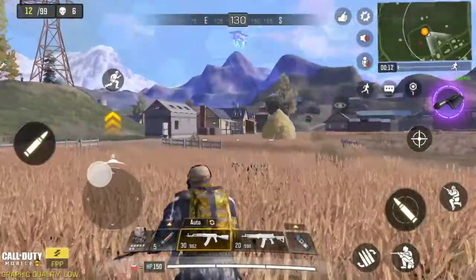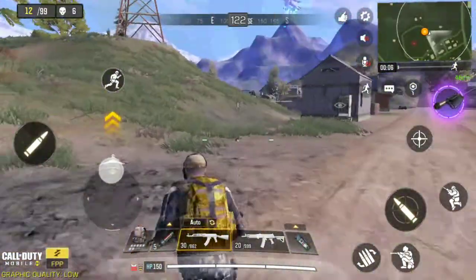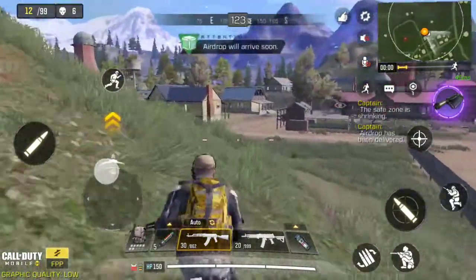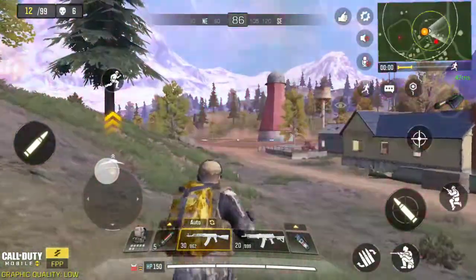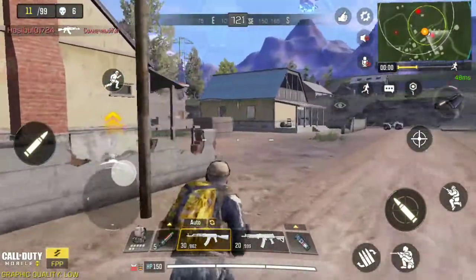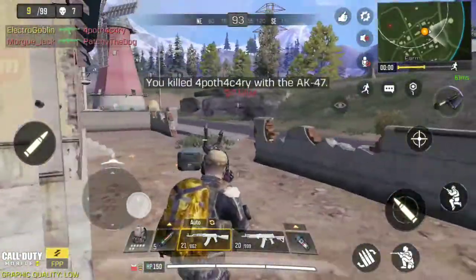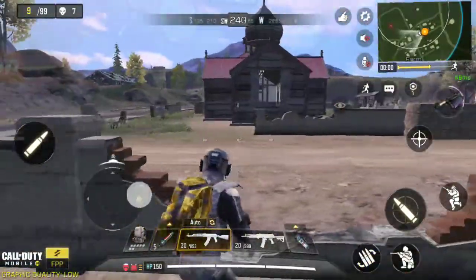We're just going to stay calm and see if we can find more people. I'm going to use my scout to check if there's anyone nearby — boom, there's someone right here and someone behind us too. We'll kill this guy first since he's closer. He's gotta be here... and I was right, got him killed. Now we're going to kill the guy who was behind us.